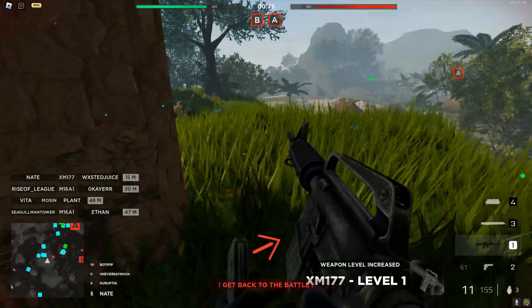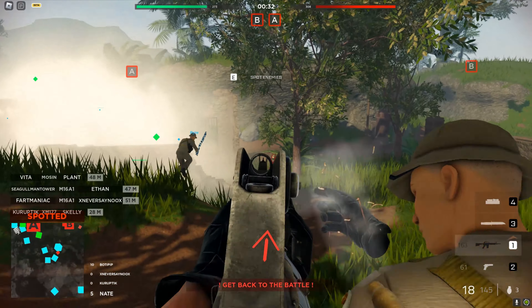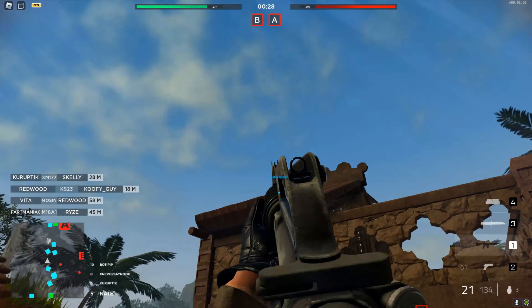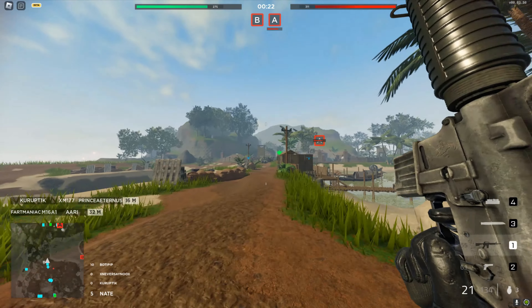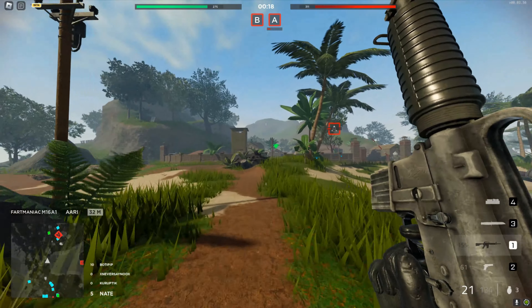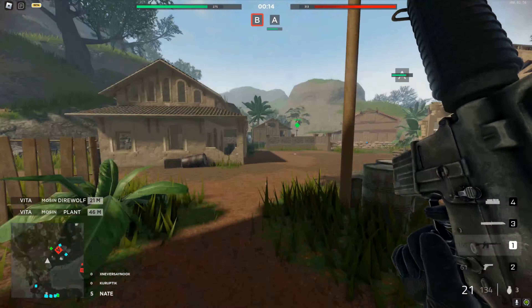I'm gonna get a little bit of gameplay in, kill a couple people for you guys. We should low-key get another — we had him for 88. Thought somebody was up there. They're all over there, we're the ones pushing — they're not even pushing us, which is crazy. Let's push real quick, see if we can find anybody.